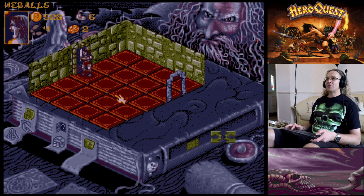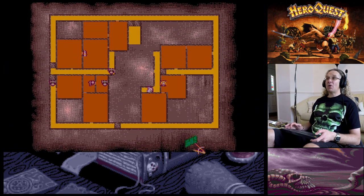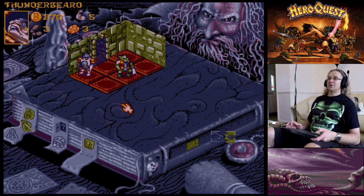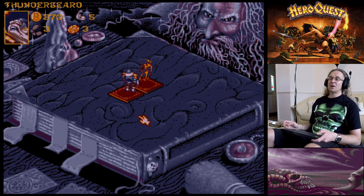This room hasn't been searched for gold. Moving in, there's an orc over here. If we stand diagonally we can attack him with the staff, but if the orc wants to attack us he'll have to move first. It's all about strategy and planning your moves. Got one skull, he's got no shield - he's dead!